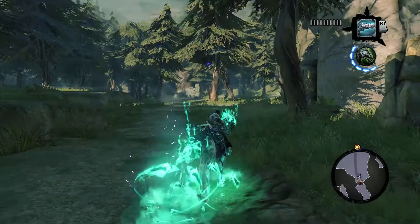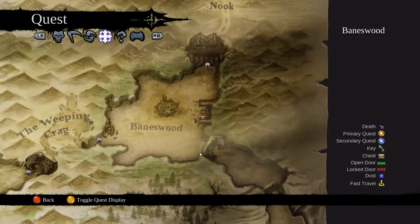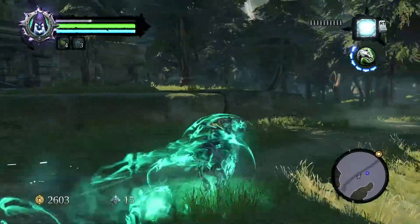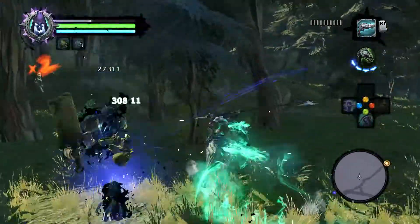Hello everyone, Jack here from Second Gear and welcome yourselves back to Darksiders 2. So like I said at the end of the last episode, we're starting off in Bane's Wood so we can grab this chest. And then we're going to head over into the Nook and up to the Lost Temple, which is our next objective. Because last episode we actually managed to get ourselves a Maker's Key, which is apparently able to unlock Constructs.